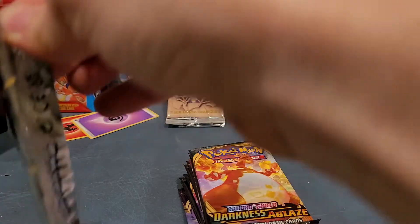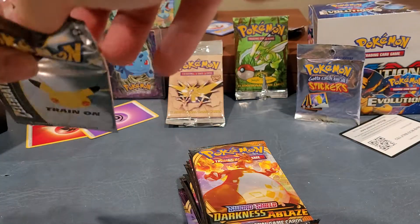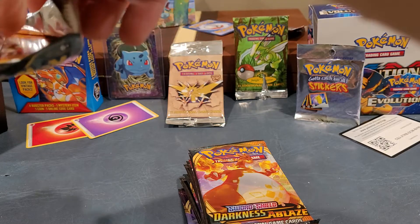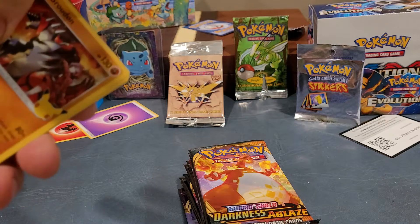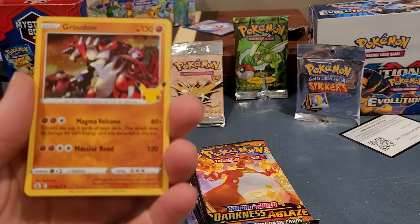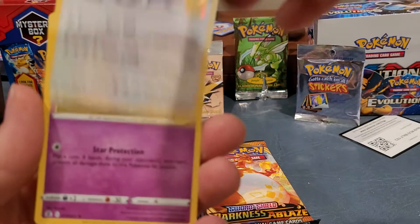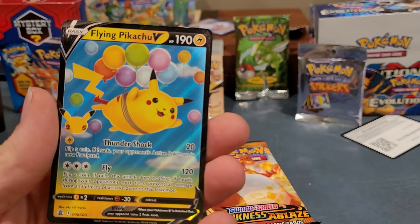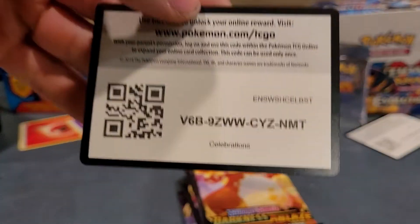Another Celebrations pack. We've got a Groudon, Lugia, Cosmog, Flying Pikachu V, and a code card.